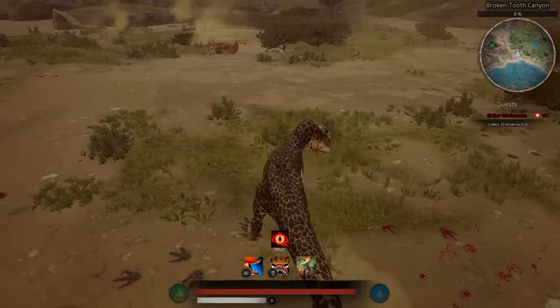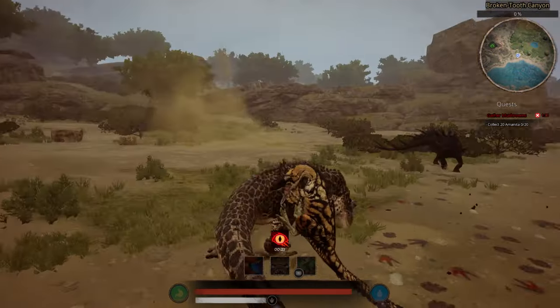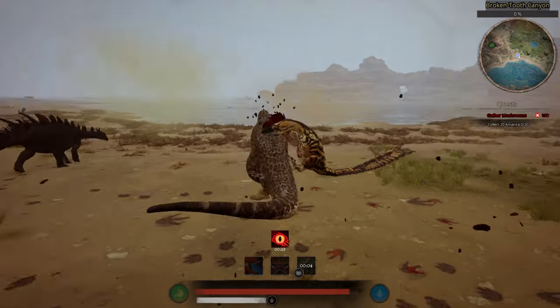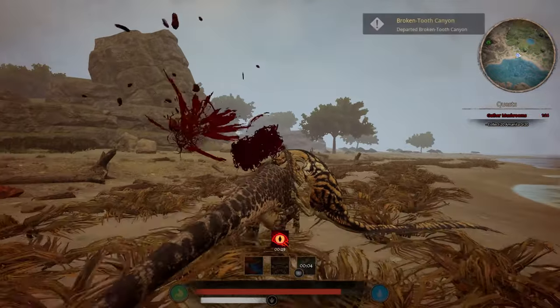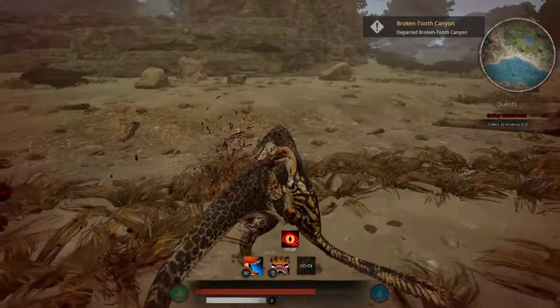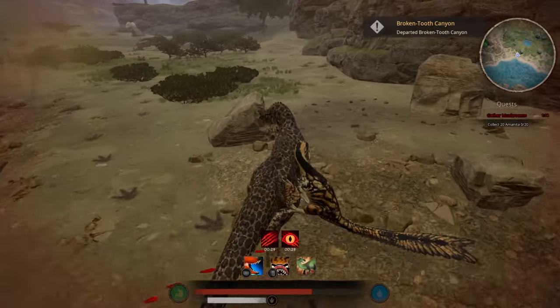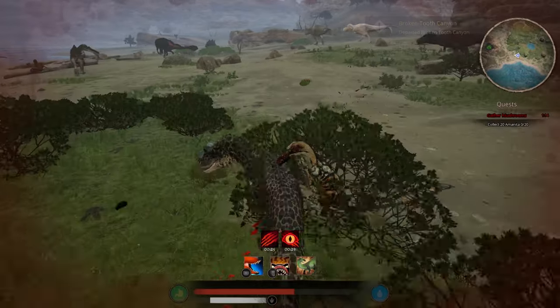That's one hit — look how bloody he is! We can try our shove ability to see if it knocks him off, but it didn't work. I guess the shove ability doesn't knock the raptor off. To get the raptor off you just keep tapping the jump button — eventually he'll get off, but for some reason it's not working right now.